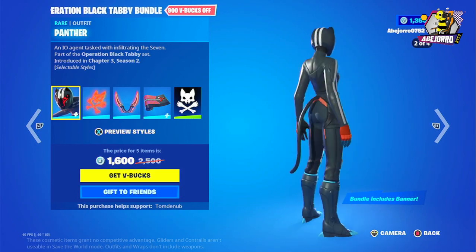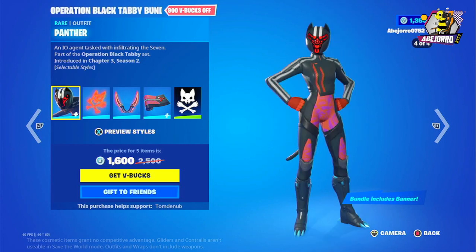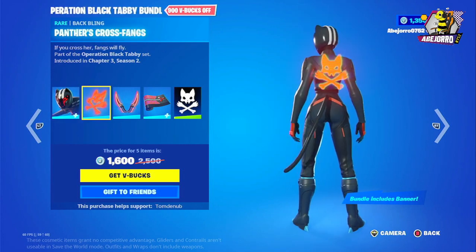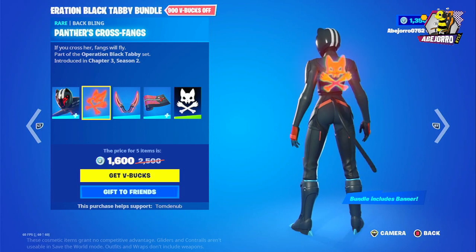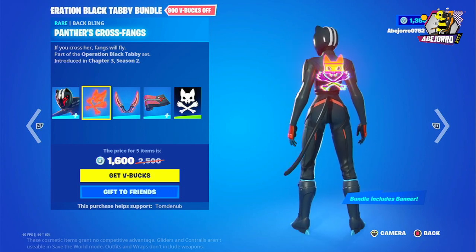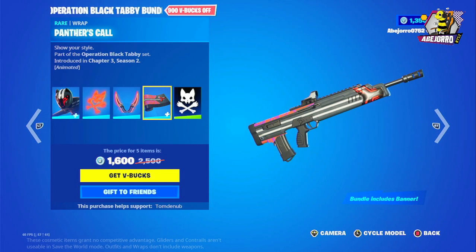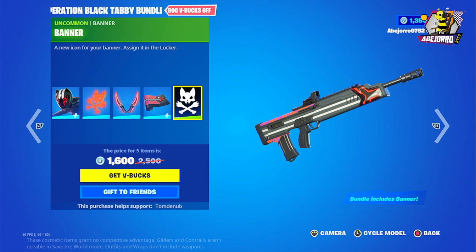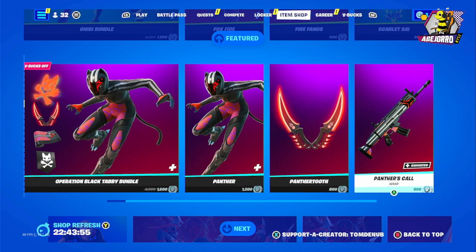Now let's look at the Operation Black Tabby bundle. This is Panther — she's in four different styles. What changes is the helmet. This is the back bling, Panther Cross Fangs — I really like the colors. And this is the Panther Tooth harvesting tool, also great, and the Panther Skull wrap. You also get the banner included free. The price is 1,600 V-Bucks. Separately, Panther is 1,200, the harvesting tool 800, and the grab 500 V-Bucks.